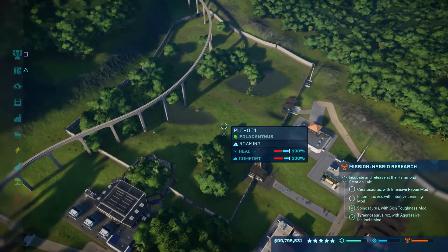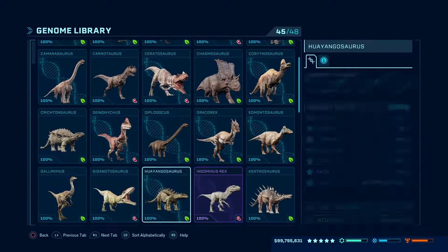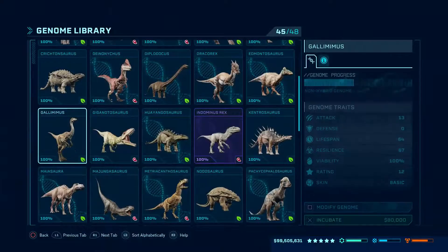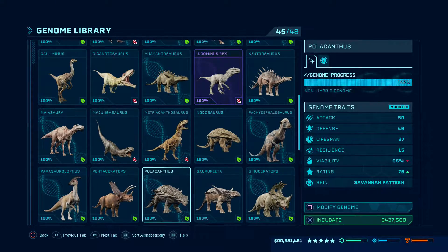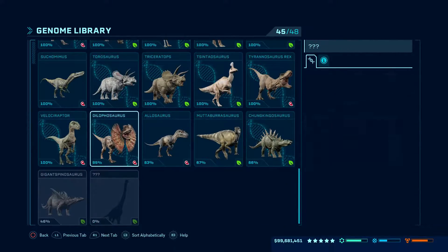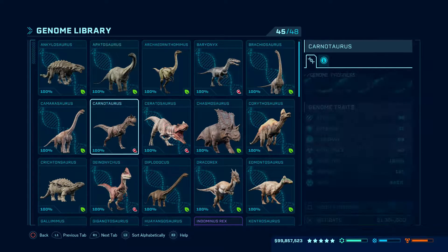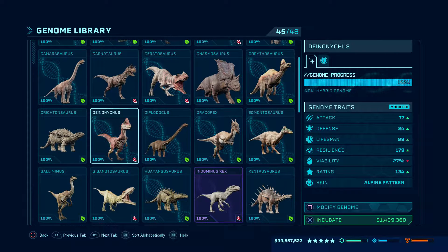Polycanthus - we got two polycanthuses. What are the other ones we need? I have an idea - we got him. What else do we need? Oh yeah, we need a Gigantosaurus in here - we do. Let's get a bunch of these guys going.